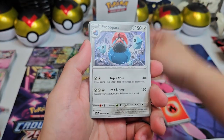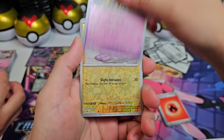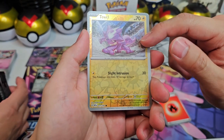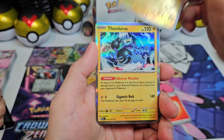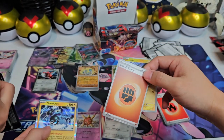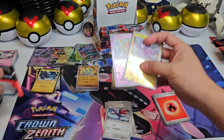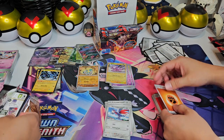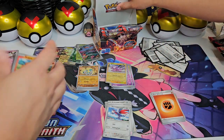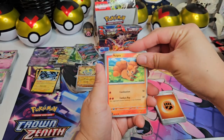Bunnelby, Mudsdale, Pidgey, Probopass, Vengeful Punch, Skarmory, Solrock. Oh, we haven't had this reverse yet — actually I don't even think we've seen this one yet. Toxel. And another Thundurus. The holo pile is really growing now. That is a cute one — look at Toxel. We actually have not seen a Toxel! After all these packs, we finally got a new card.